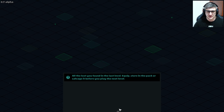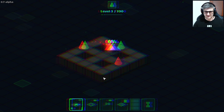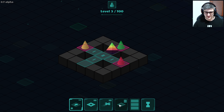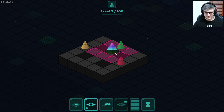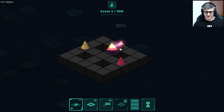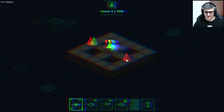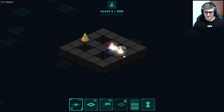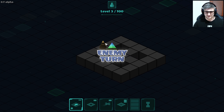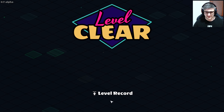Collect loot, auto equip — that's all we care about. We're going to go straight for the loot, because I'm about that. Evade, nice. Don't know what that does though. I'm just going to go one, two, three. Why don't you come and surround me? Because you're both ranged, that's why. Level clear.